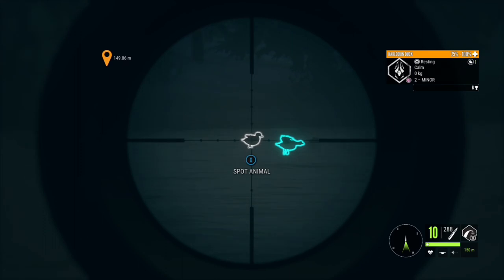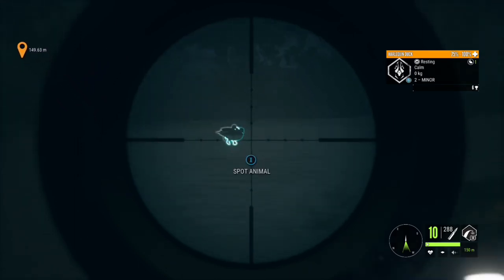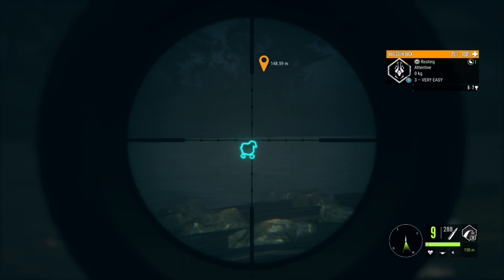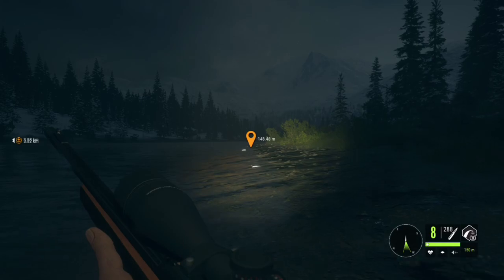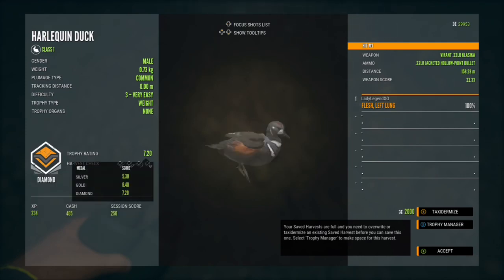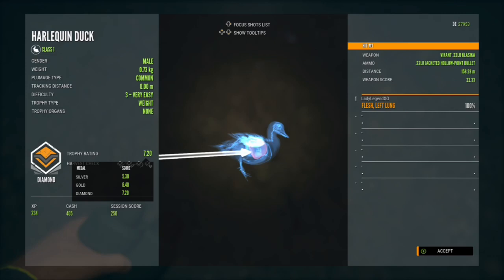If you're very lucky while looking for fox, you're going to run into some ducks and might find a level three. I actually found two level threes while hunting for fox on my map. This one is a diamond 7.2 right on the nose — weighs 0.73 kilograms, popped in the left lung from 158.28 meters. I think I like harlequin ducks the best — they're the prettiest.